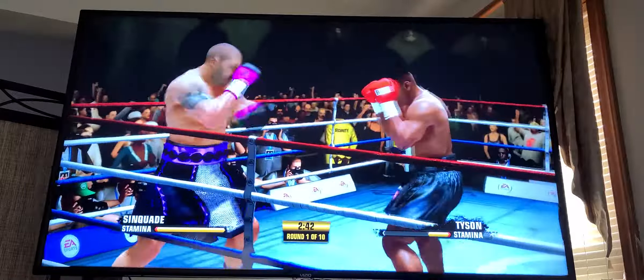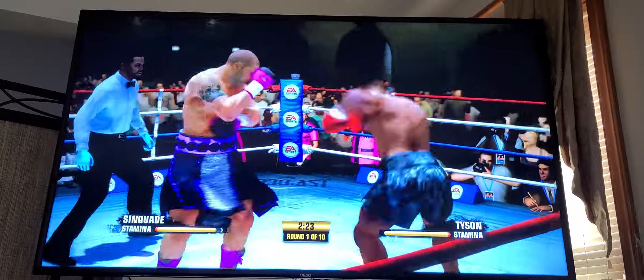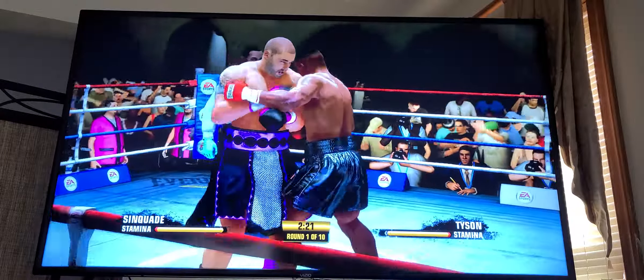And the counter punch by the Beast from the East. It's very similar to what you see Floyd Mayweather do — he's going to pull that shoulder back and then come right back with the counter. Good job staying away from the danger there. That's a flush shot, making away those body shots with the left hand.